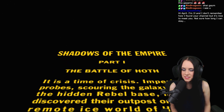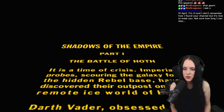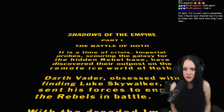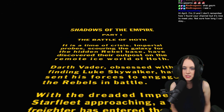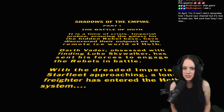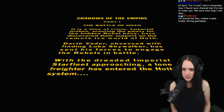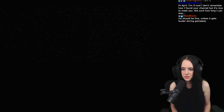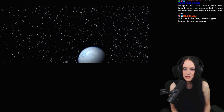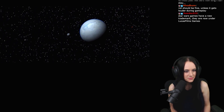The Battle of Hoth. It is the time of crisis. Imperial probes scoring the galaxy for the hidden rebel base have discovered their outposts on the remote ice world of Hoth. Darth Vader, obsessed with finding Luke Skywalker, has sent his forces to engage the rebels in battle. With the dreaded Imperial Starfleet approaching... Whoa! That was fast. We'll never know what happens.